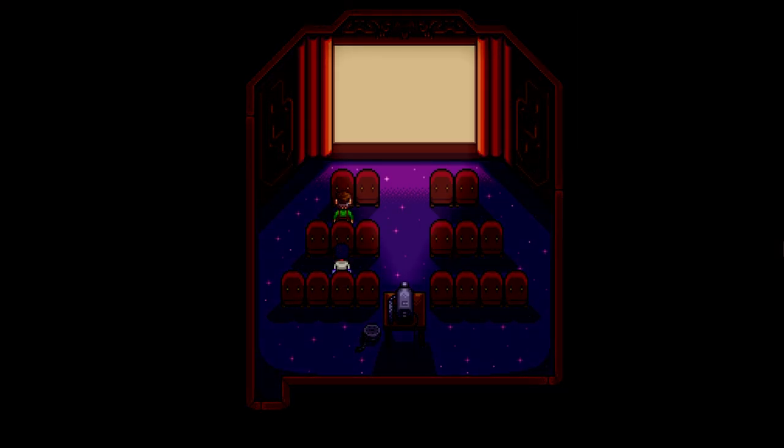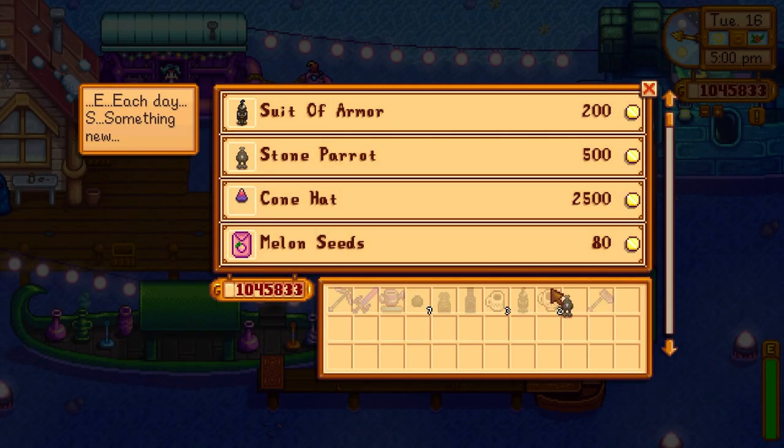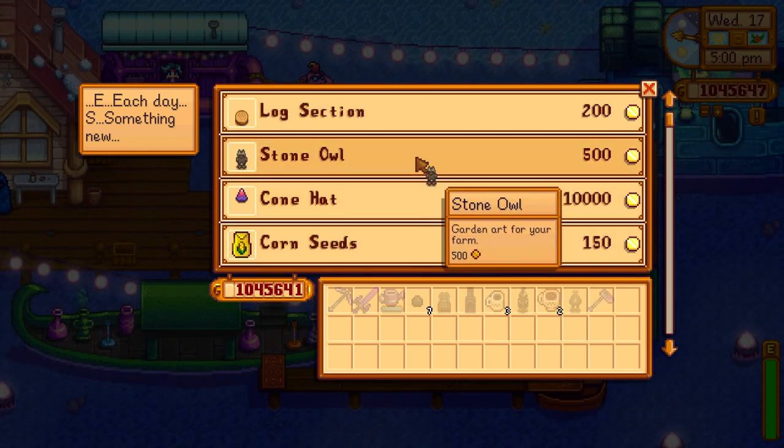Although a few of the next pieces aren't secrets, I'd still consider them unique. The suit of armor can be purchased from the night market on the 16th of winter, as can the stone parrot. The stone frog can be bought from the night market on the 15th, and the stone owl can be bought on the 17th.